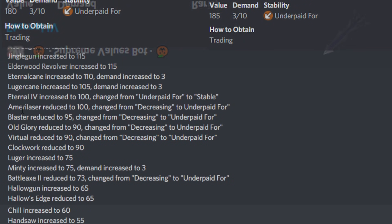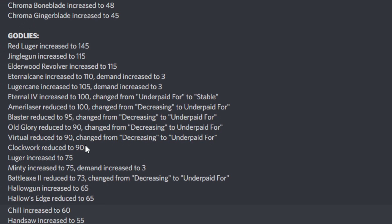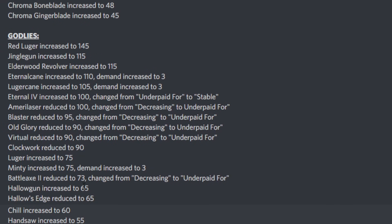Mirror Laser has been reduced to 100 but it's no longer decreasing, just underpaid for. The virtual OG sets have all reduced one more time and are underpaid for — feel free to pause the video for exact values. Clockwork has reduced to 90. Luga has increased to 75, making its recovery. Minty has also increased alongside Log Chopper to 75 with demand 3. Battle Hats 2 has reduced to 73 — it's been decreasing for a while, now underpaid for. Halo Gun has increased to 65 and Halo's Edge has reduced to 65 — Halo's Edge is still doing awful.